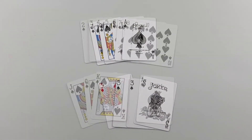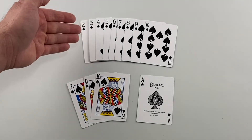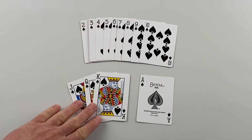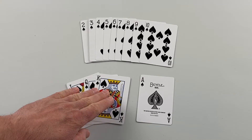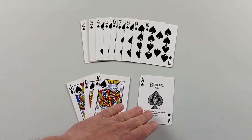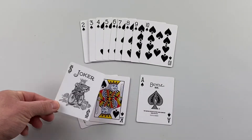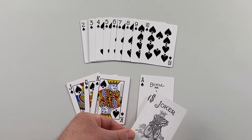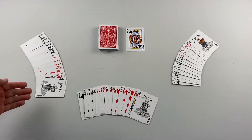Speaking of points, let's get into what these cards are worth. A player's first meld must be 51 points or more. Numbered cards are worth the value of the number on the card — twos are worth two, threes are worth three, and so on. Face cards are all worth 10 points. Aces are worth 15 regardless of whether they're being played as low or high. Jokers take on the value of the card they're replacing — if they replace an ace they're worth 15, if they replace a two they're only worth two.